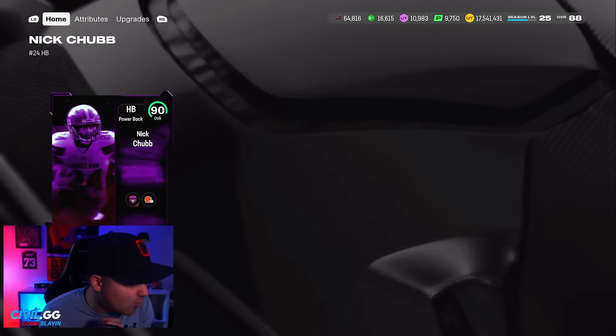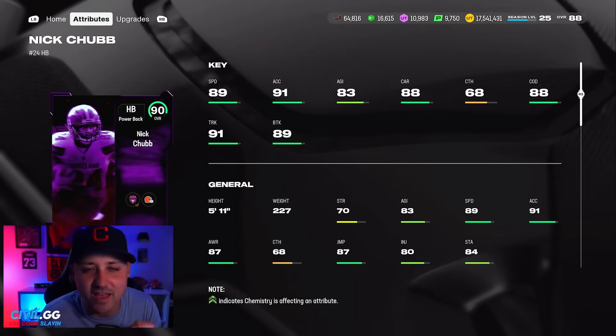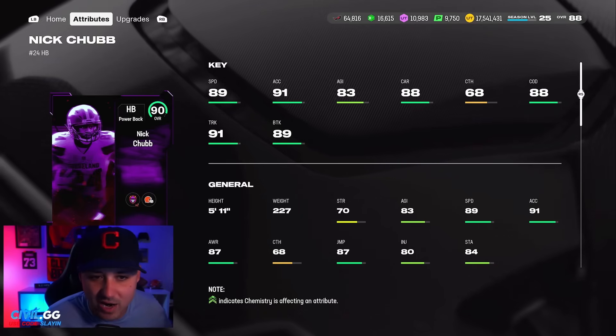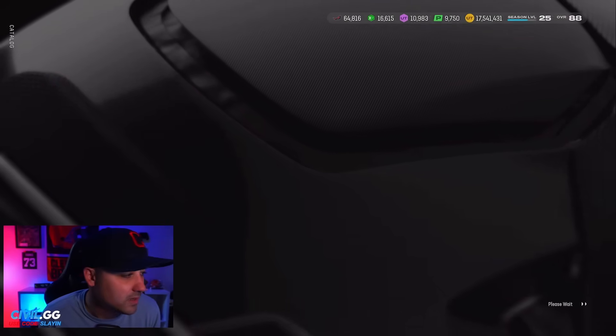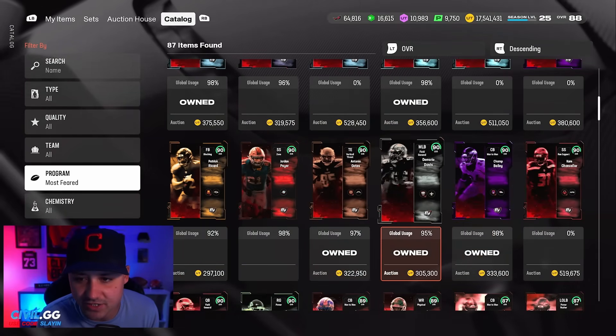We did get my GOAT right here — Nick Chubb, 89 speed. I'm kind of upset about that because Kareem Hunt also got a card and he's 90 speed, so now I got a dilemma with my Browns theme team. I'm probably just gonna have to add both of them. 88 carrying, 91 trucking, 89 break tackle — Nick Chubb, love this dude.